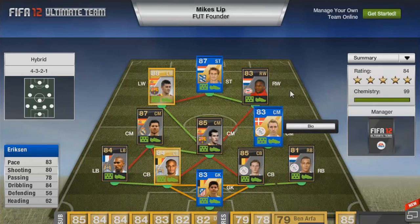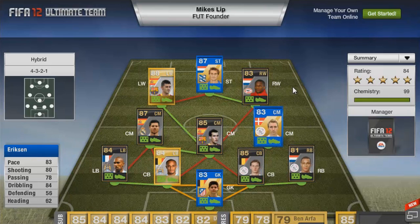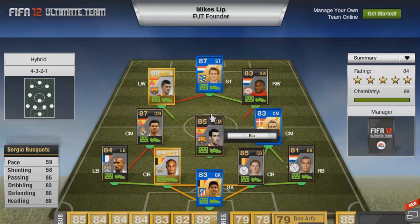In the center attacking mid position we've got Christian Eriksson, going to cost you about 25,000 coins. The only bad thing about this team is the position of Eriksson - I think he works best as a center attacking mid or a center forward. But he does work well in this role. It just depends on how you play. If you go ultra-attacking from the start I think he works pretty well. In a solid three in the middle formation I don't think he works too well. 25,000 coins though - very, very good player with fantastic shots on finesse, long shots, and power shots.